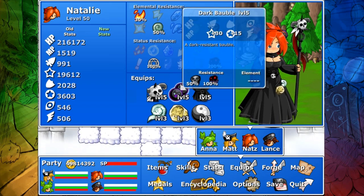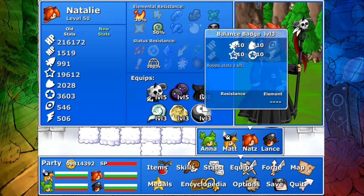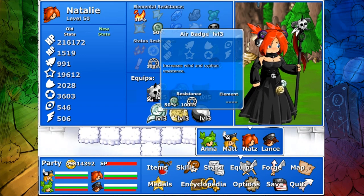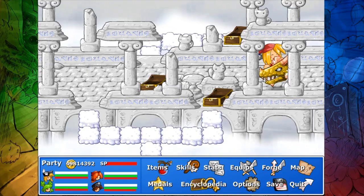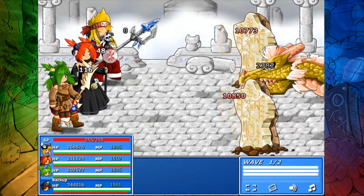Alright, hello all you crazy people out there, this is Dragonite Spam, and welcome back to Epic Battle Fantasy 4. This is another little guide that I decided to do in the middle of last night, and this is going to be about getting the rarest achievement in the game — dealing 30 million damage in one hit.